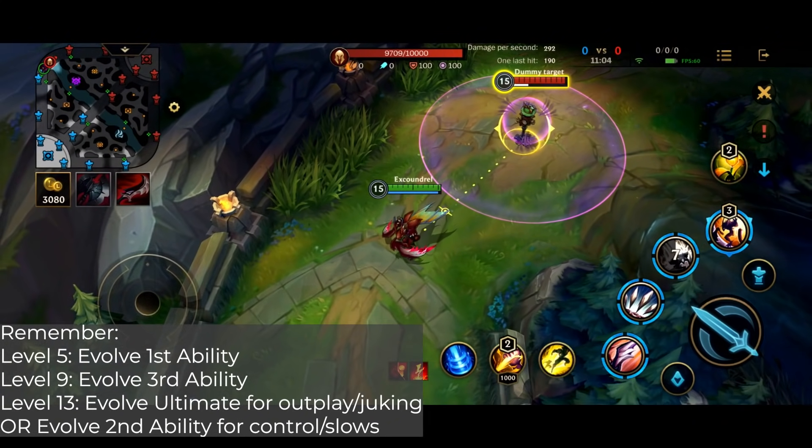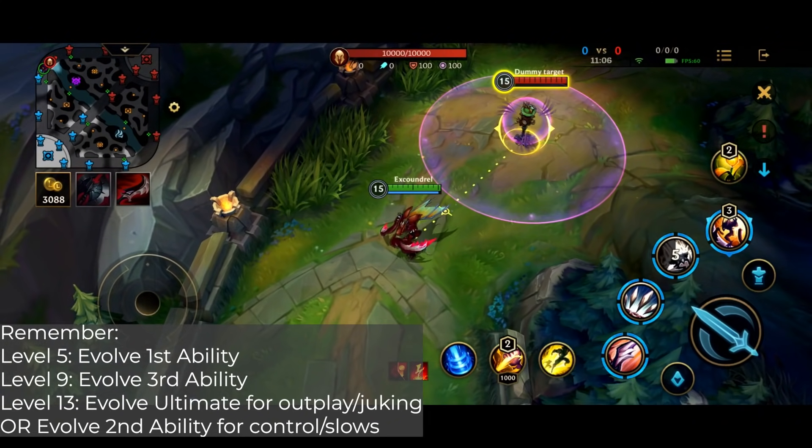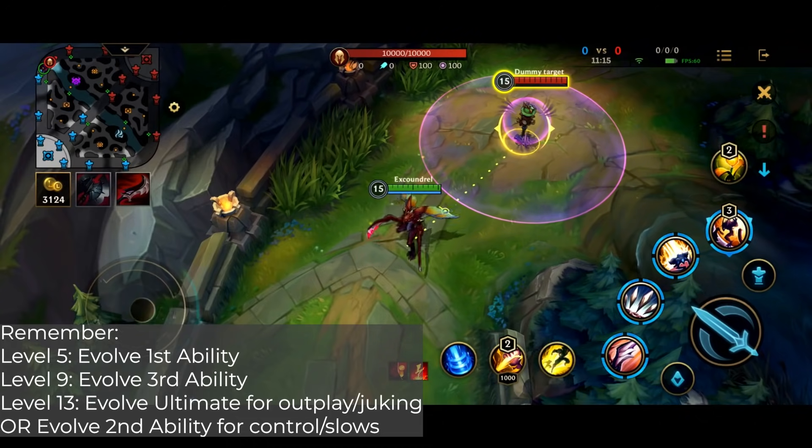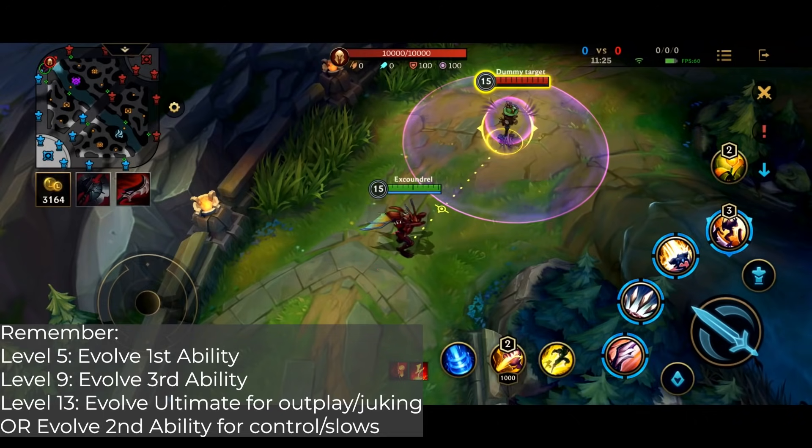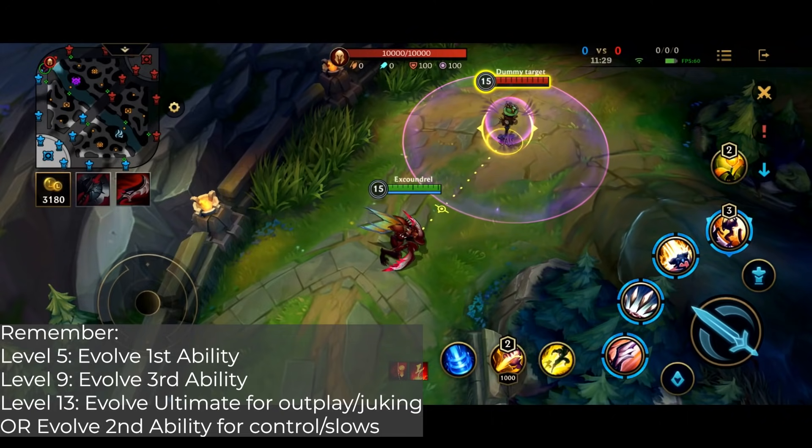You then have two choices for your final upgrade. When you upgrade your ultimate for the last time — I believe it's level 13 — you're going to choose between his ultimate upgrade or his second ability upgrade. If you want more outplay potential, if you want to outplay, maybe slip through the enemy lines and get to the back line, then you want to upgrade his ultimate. It gives you an extra stealth and allows you to be more slippery.